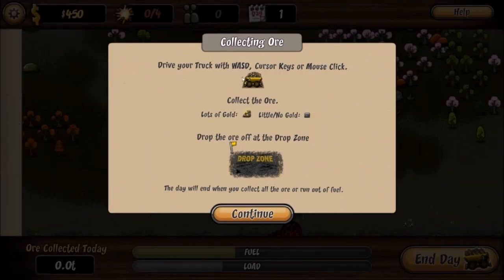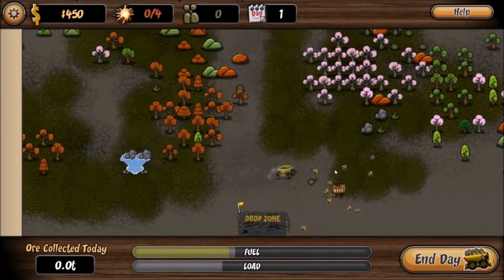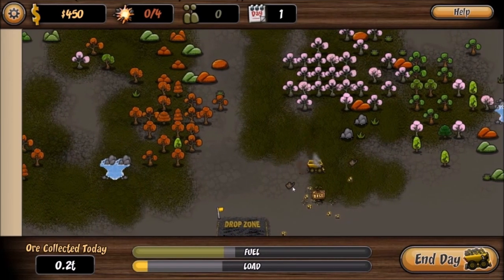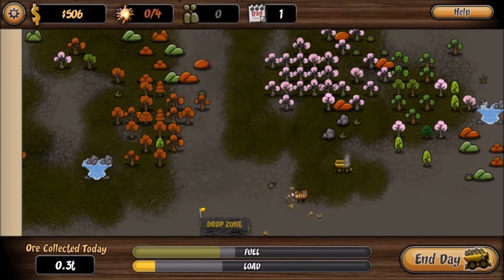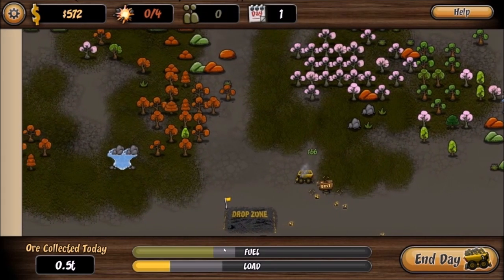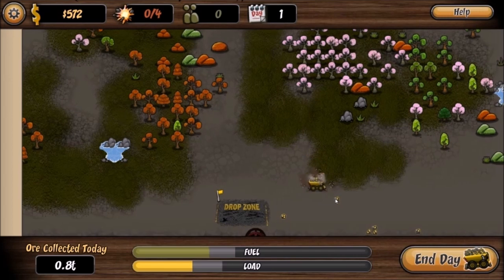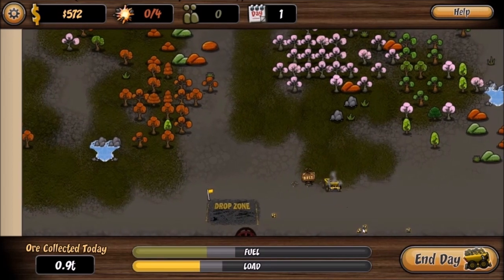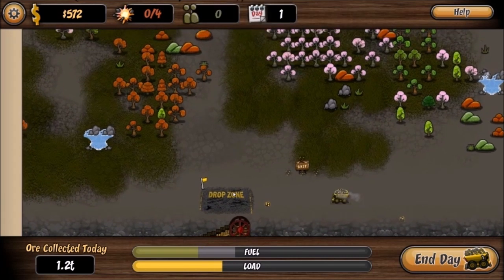Drive your truck with WASD, cursor keys, or mouse click. Collect the ore. Lots of gold here, little to no gold over there. Drop the ore off at the drop zone. The day will end when you collect all the ore or run out of fuel. I've gotta be efficient about this. Fuel only seems to go down when I move, which is good. I need to get to the drop zone and drop some of this off.